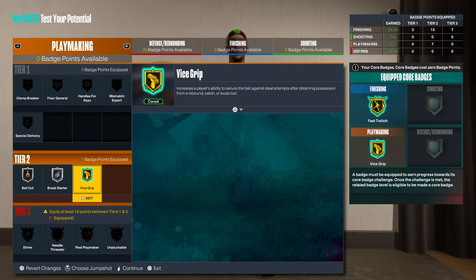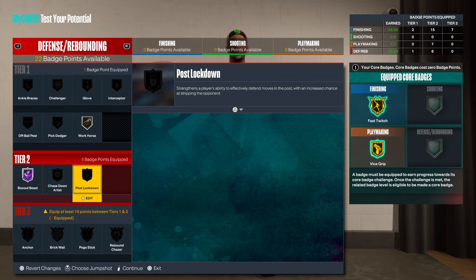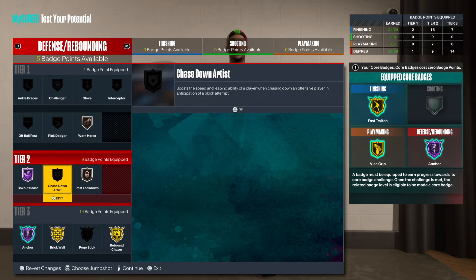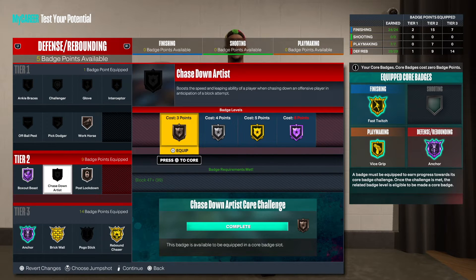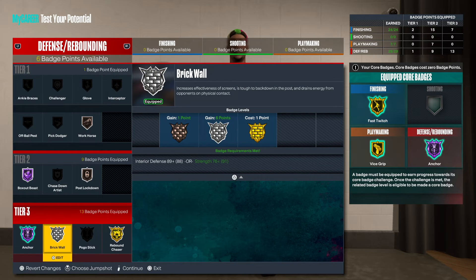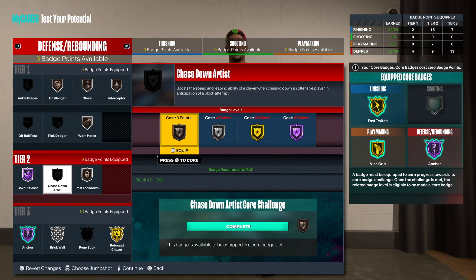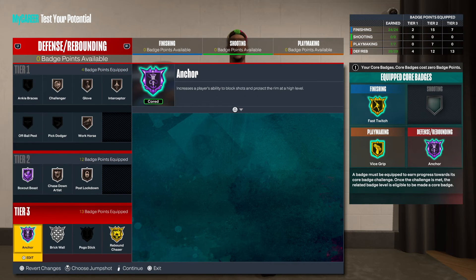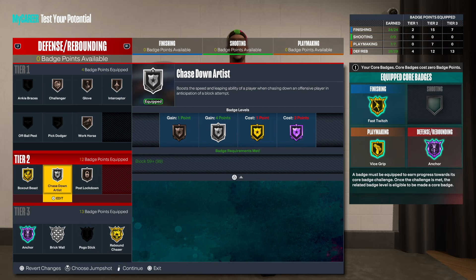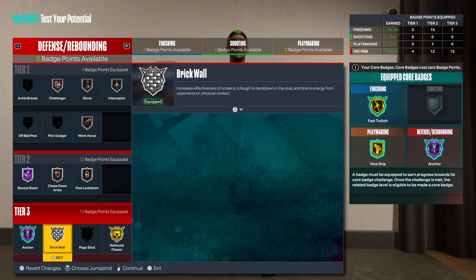For defense, always go workhorse on bronze at least. I want hall of fame on box out — put that on bronze to open up more slots. Boom, and then brick wall. Now we have five to work with. Chase down would be cool but I don't really think you need it. I'll probably go silver on brick wall since you already have the strength. I'd get most of these defensive badges. Maybe chase down on bronze. You can drop box out from hall of fame and redistribute — it's really up to you. Let me know what you thought about this build, and until next time, much love.